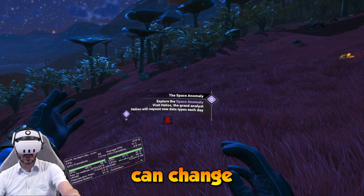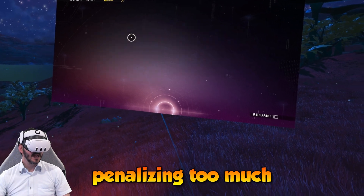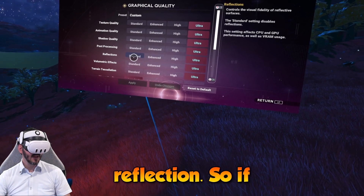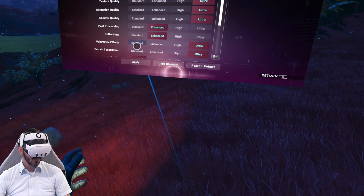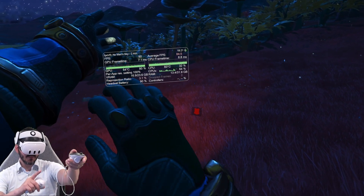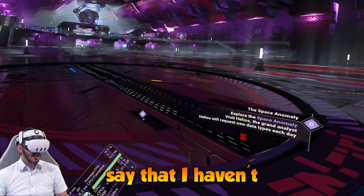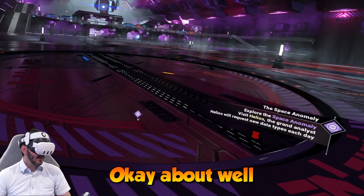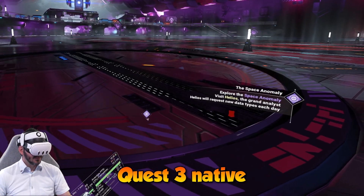There are two other settings you can change without penalizing the look too much, and those two are post-processing and reflection. So if we put them on enhanced instead of ultra and apply, we're going to get a little better frame time. I haven't touched the resolution of the game — well, technically I did with the DLSS, but I'm running at the Quest 3 native resolution.